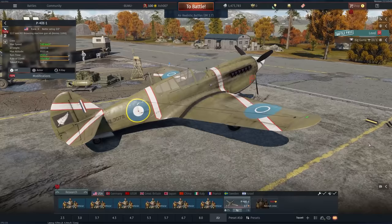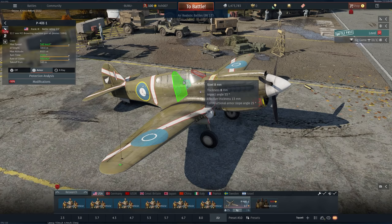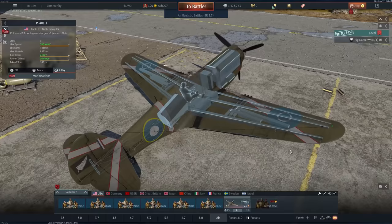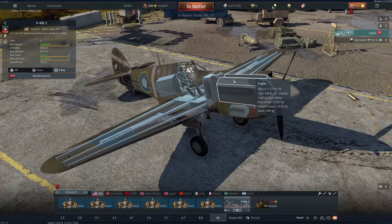I've done countless videos on this machine. It's got armor plate everywhere — 38mm bulletproof glass, followed by some 8mm behind the pilot, and some steel behind the engine, as well as some structural steel on the sides. At 2.7 you've got six .50 caliber machine guns in a triple wingspar orientation, with fuel tanks sitting directly behind the pilot. The Allison engine in the front is quite tricky to cool — it's a V12 water-cooled engine.